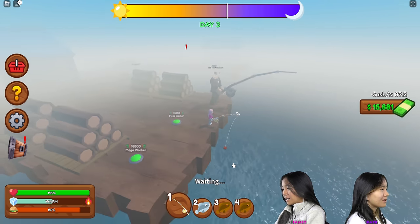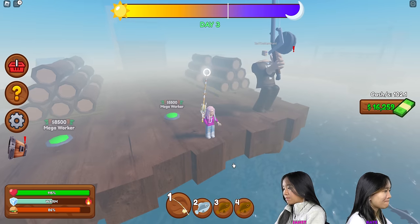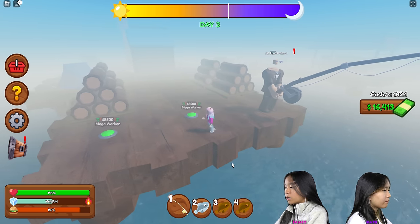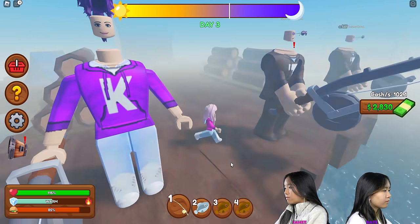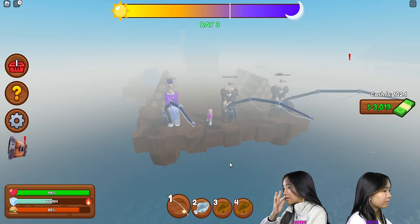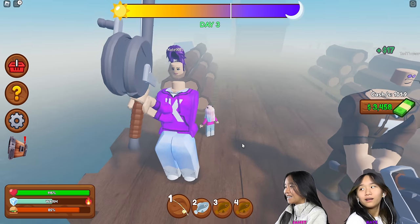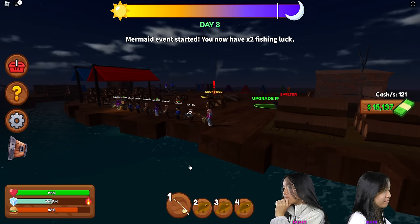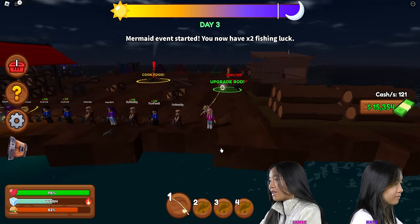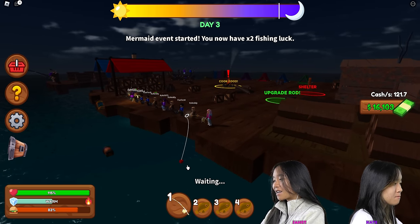Yeah, I got that one. How does it boost them? Maybe because you get more fish or something — the loot comes to you faster. Anyways, I'm gonna buy mega workers — this one and this one. It's gonna be another Tad. We got two power workers. Look at your hair. What is wrong with my hair? And your neck. What is wrong with that? I'm fine. Mermaid event started — now you have two times fishing luck. That's kind of cool.